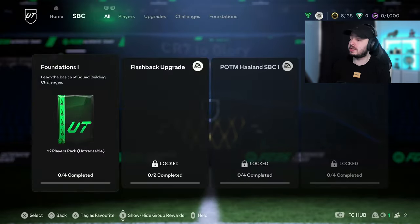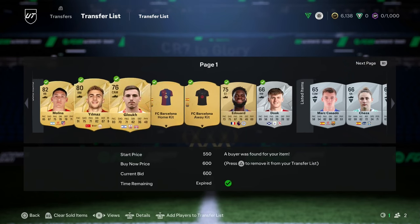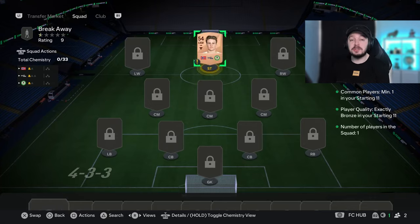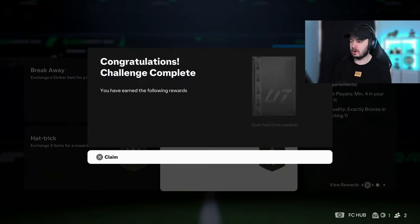The next thing we want to do is head over to the Squad Building Challenges. There's a foundation one that we need to do anyway to open up all the others, and these are actually very simple. You look at the requirements — it says one common player, one bronze, and just one player, so it doesn't need to be a striker; it can be any player from your club. You want to always search for untradable to be sure, because those tradables are worth money. Choose one from a country there aren't many of — for example, we chose Norway. We complete it and get a jumbo bronze pack with more players we can then use for the other SBCs. We completed it all and get a two-player pack — potentially Henry could be inside.